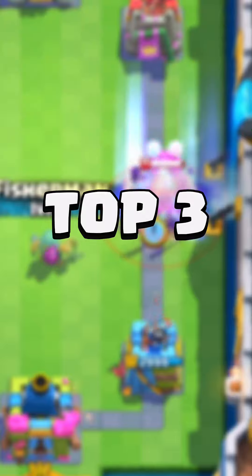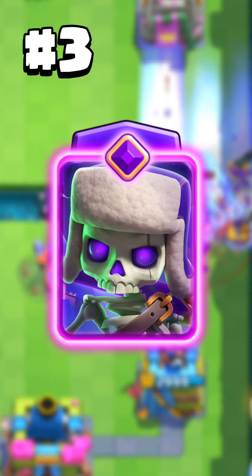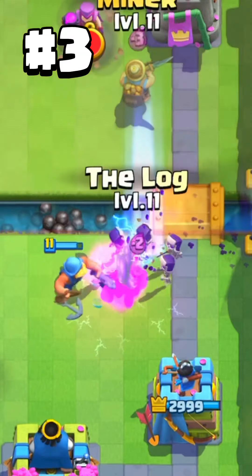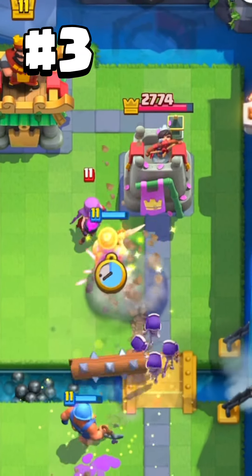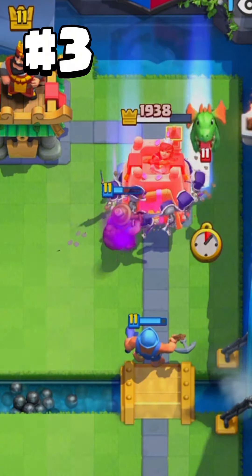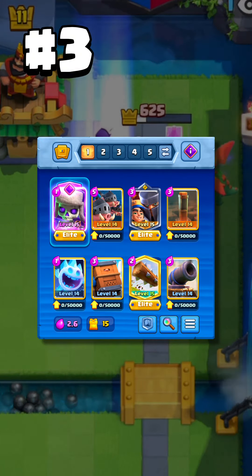On to the top three. On number three is the evolution larry. With their last buff the card can be so strong once it connects to a target, especially because you need good timing to defend it. It may even survive a tornado or rage spell. This is the best evolution larry deck.